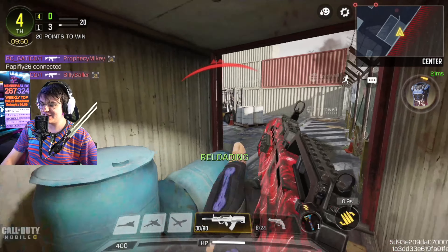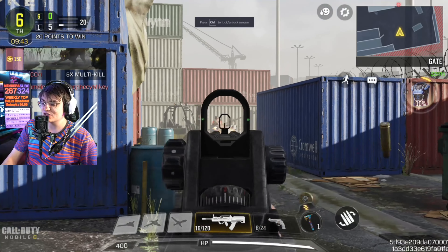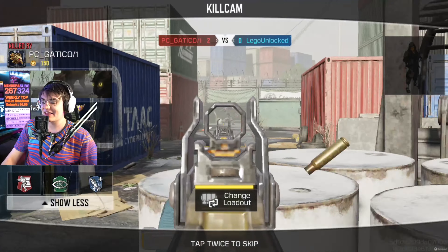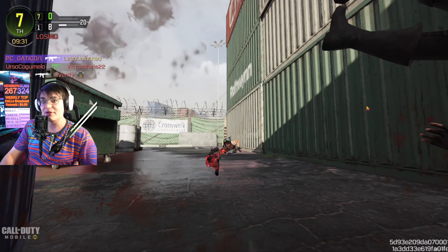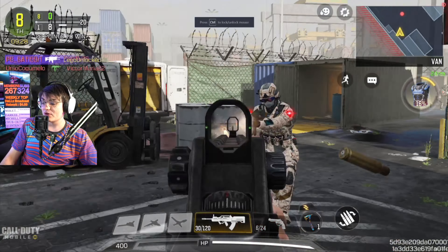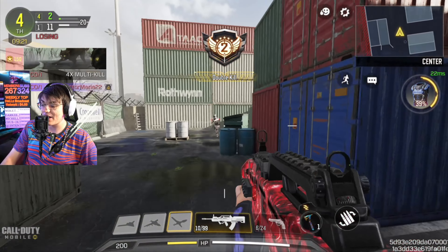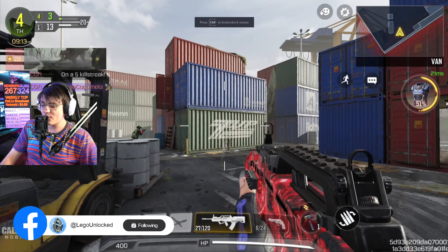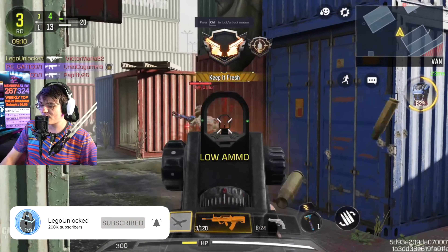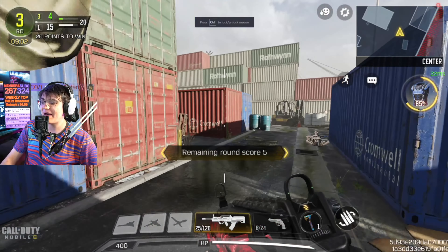My guess is we'll probably see one of these weapons in Season 5 and then two the following season — or maybe two next season and one after. This is what happened with the Koshka, MAC-10, and Kali Sticks; all three were added to the test server the same day, and we saw the MAC-10 one season and then the Koshka and Kali Sticks the next. Let me know which weapon you're most excited for — I'm most excited for the KSP 45, but the L-CAR 9 is going to be pretty fun too. If you're new here, we're trying to get 10K subs by end of year, so a like or comment really helps the channel grow.